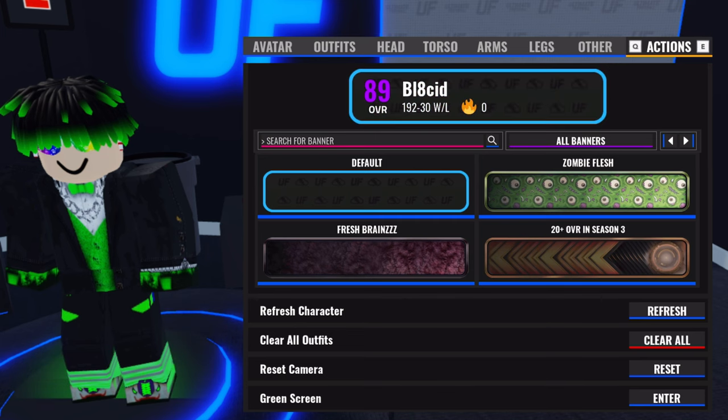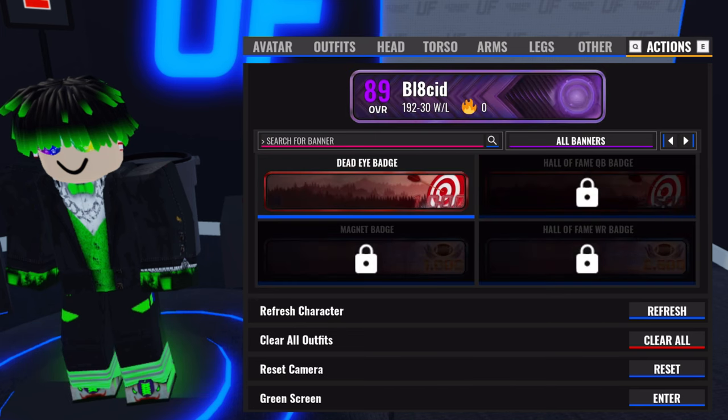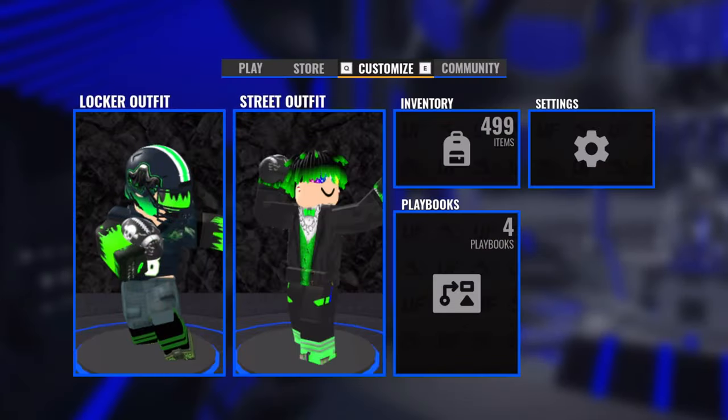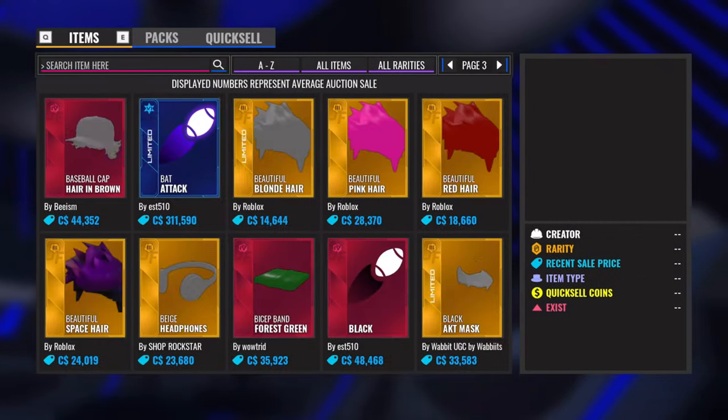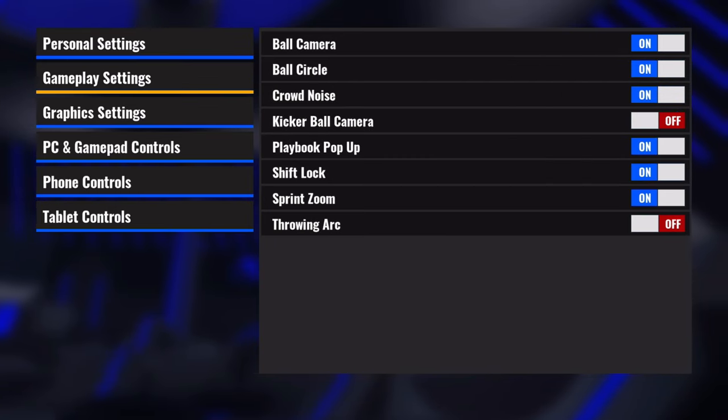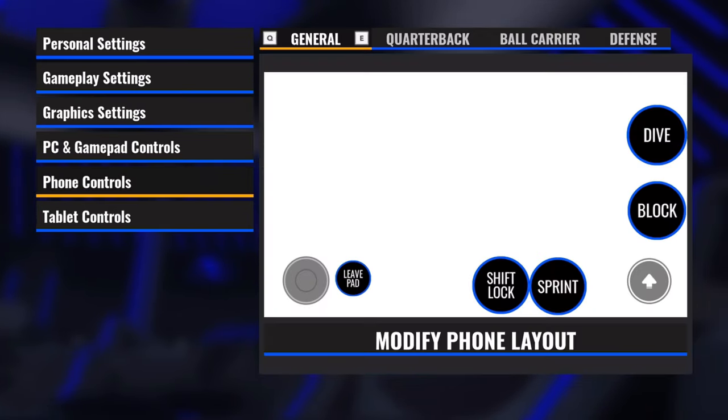The three other buttons are Inventory, Playbooks, and Settings. The Inventory tab simply shows your inventory. The Settings tab has a few important settings such as customizing your controls and various graphics settings. The Playbooks tab is somewhat important.